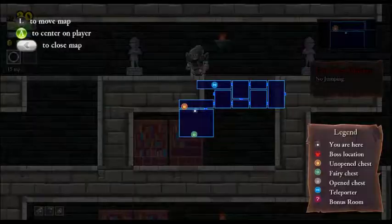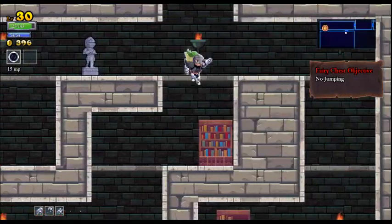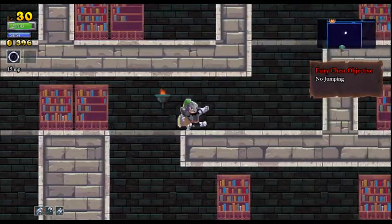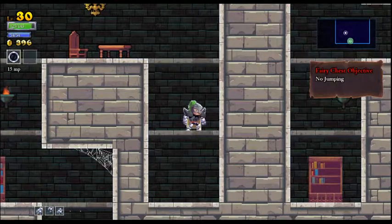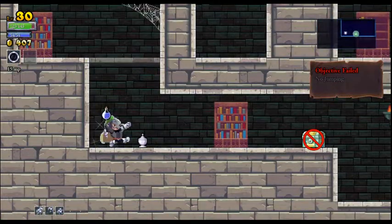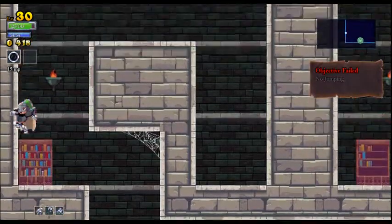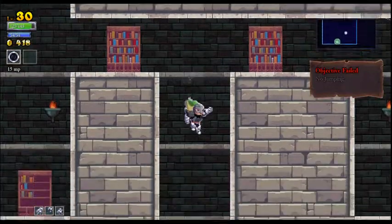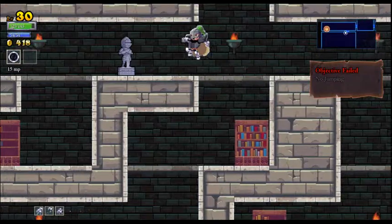Oh, I hate this one. The chest is down there, which means we probably want to go down this way. Okay. This is a hard decision. Left. Right. No! I shouldn't have chosen so quickly on that last one — it was pretty obvious that it was the leftmost one. I guess this one would have worked too. Oh well. We can live without one fairy chest.